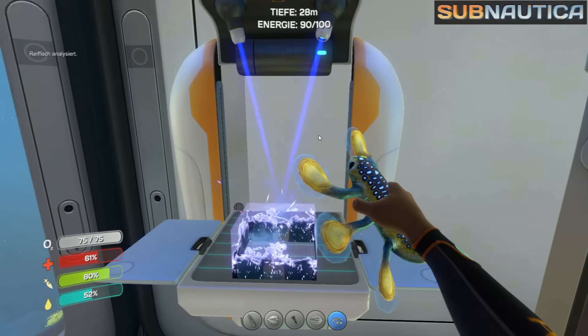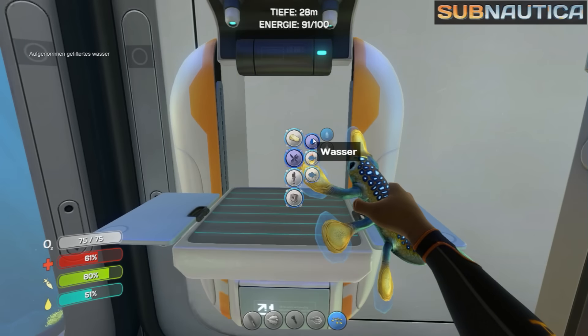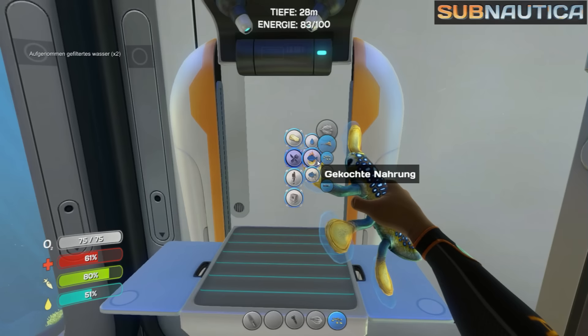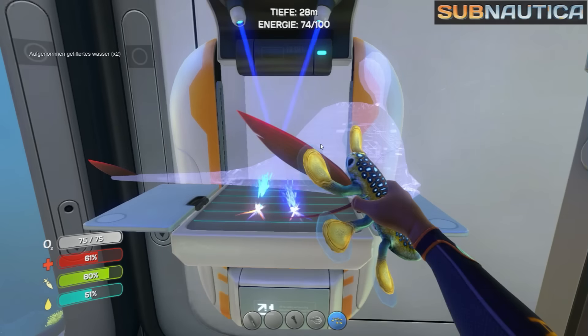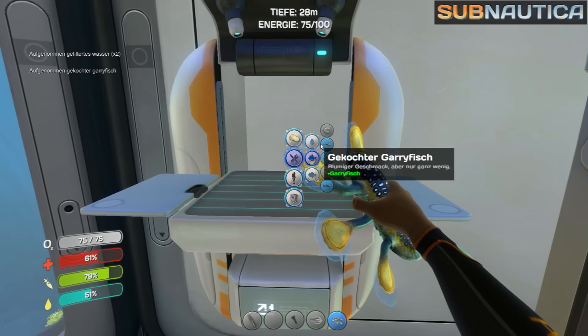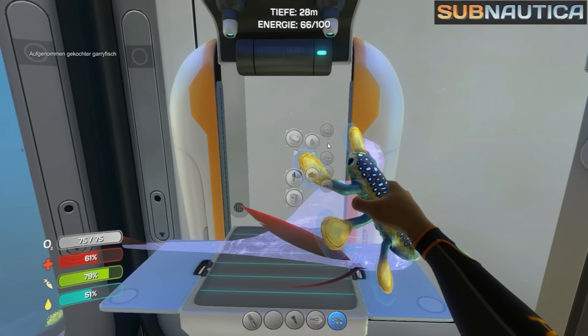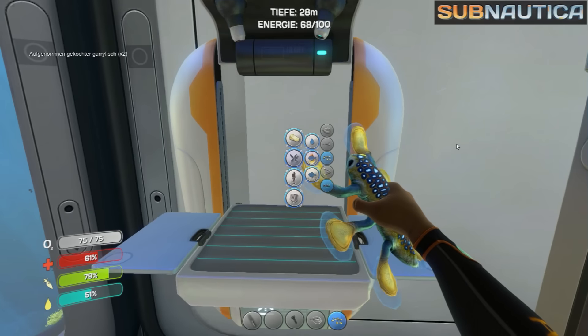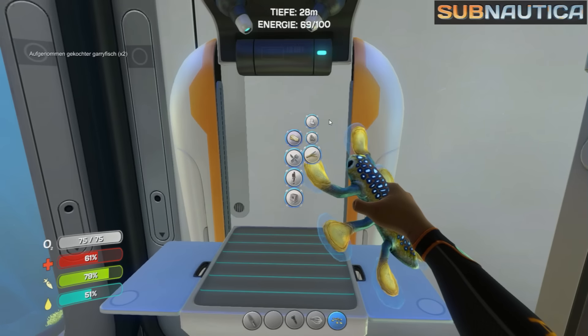Wir stellen uns mal gerade ein bisschen Wasser und Nahrung her. Als allererstes ist ja nun mal Survival, und Survival braucht halt Nahrung. Und jetzt kochen wir alles andere durch, auch diesen kleinen Freund, den wir hier in der Hand haben. Oder heben wir uns den für das Aquarium auf? Ich wüsste wirklich gerne, muss man das Aquarium selbst befüllen – kann man selbst bestimmen, welche Fische drin sind? Dann will ich, dass dieser Freund da drin ist.